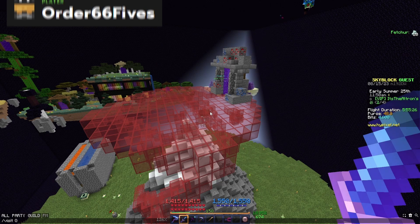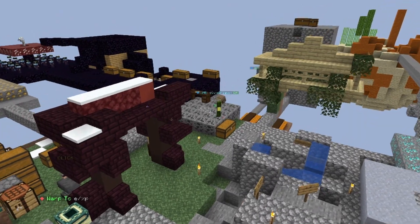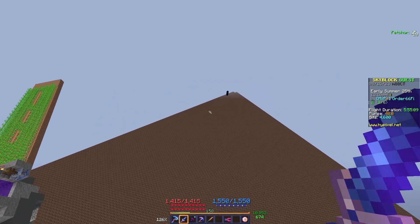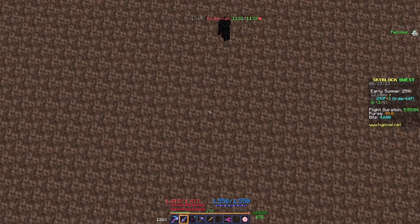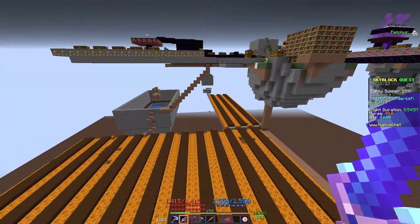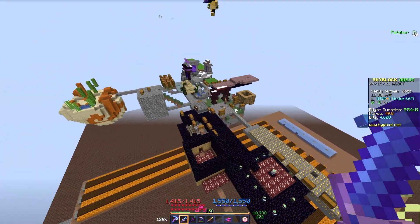The next person is Order665s — let's see what he has in store for us. Pretty messy first look, but this is actually quite big. What even is this? It's like a soul sand area — for enderman spawns? I have no idea. The more I went on in the review, the more I'd see quite scattered Skyblock islands like this one with stuff all over the place.